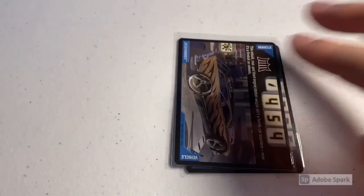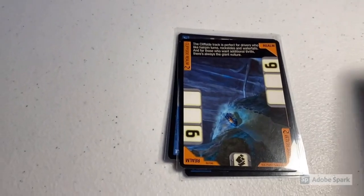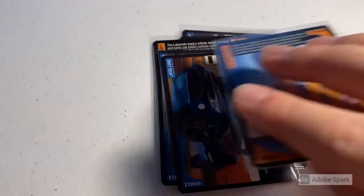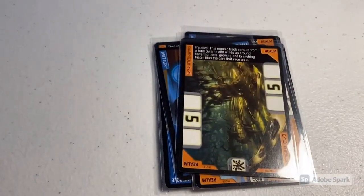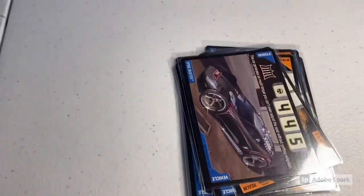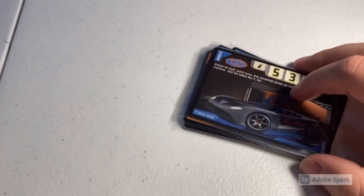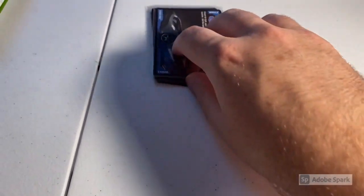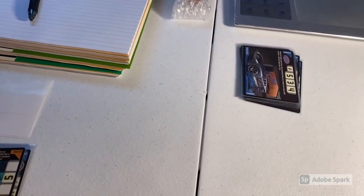Moving on with some Trading Part sales, we have two orders of cards from the same buyer. The first one was a lot of 12 cards: Nitrium, Jackhammer, Cliffside Realm, Labyrinth Realm, Iridium Drift Tech, Chrome Realm, Swamp Realm, Hyper Battle Spec, Junk Realm, Spine Buster, and a copy of Power Rage. Realm cards are moving left and right — total on this order was $32 even.